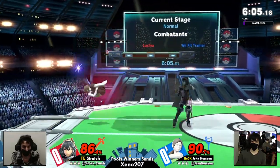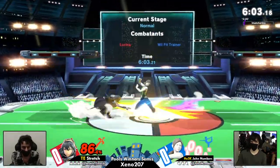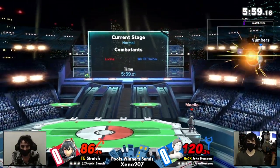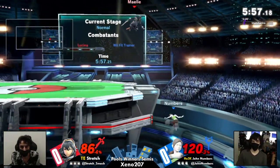Stretch doing his best to keep holding this corner — that was really good. Fade Away Nair doesn't quite hit the recessed hitbox of Wii Fit. Good read! Good stuff there from Stretch, getting that roll read.